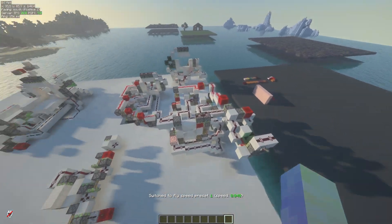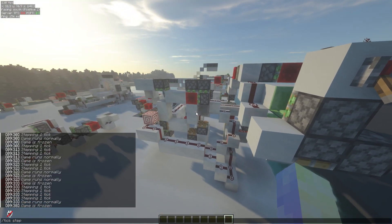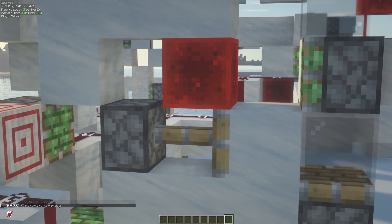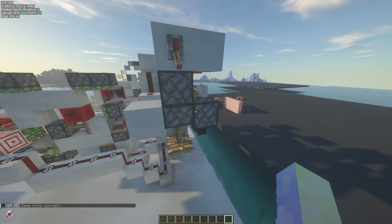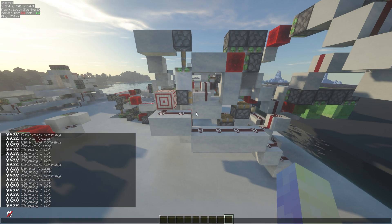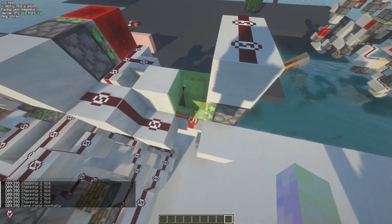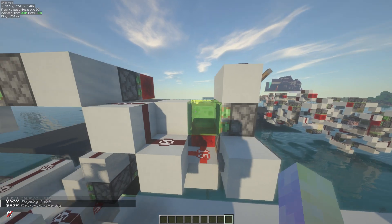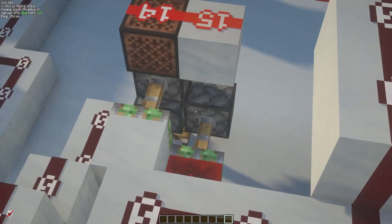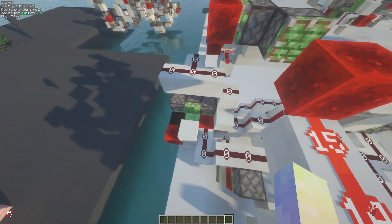Zero ticks allow you to do crazy things, like make this door right here happen instantly. If I freeze the game and power this — these blocks technically teleport here. It's a cringe door, I know, but it's good for a demonstration. The retraction or opening of this door takes a bit longer. As you can see, we use that dual-edge system for zero ticks and a bunch of other nonsense — zero tick gens and some block event delay things.